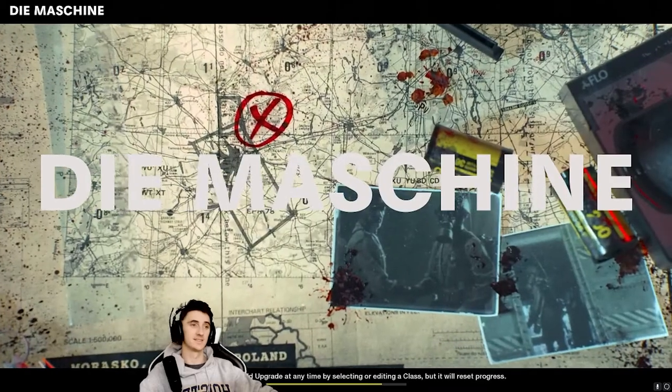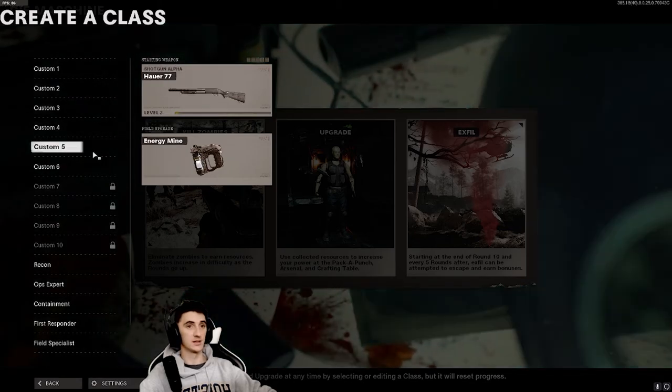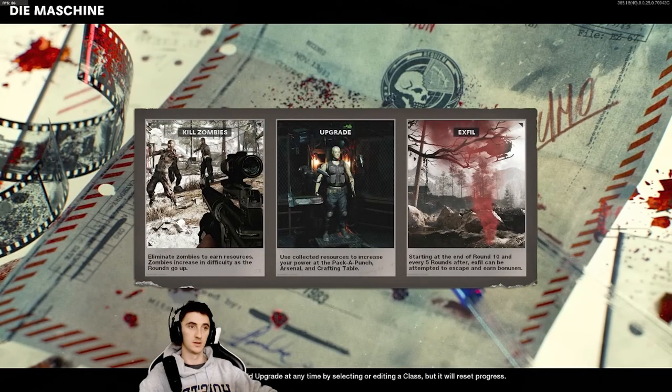Die Machine, let's go! Pro tips: the shotgun is gonna get you to higher levels. There's a lot of damage — that's a lot of damage.